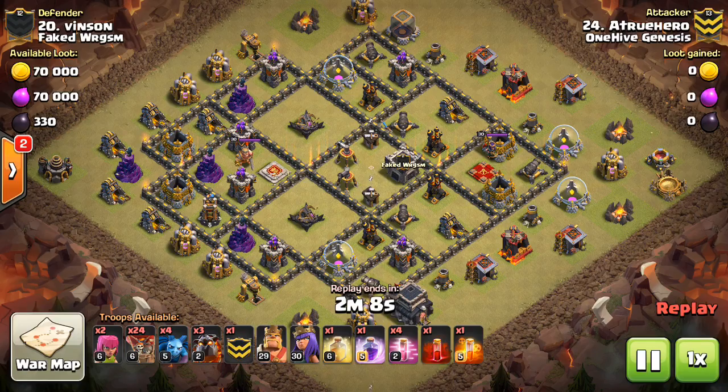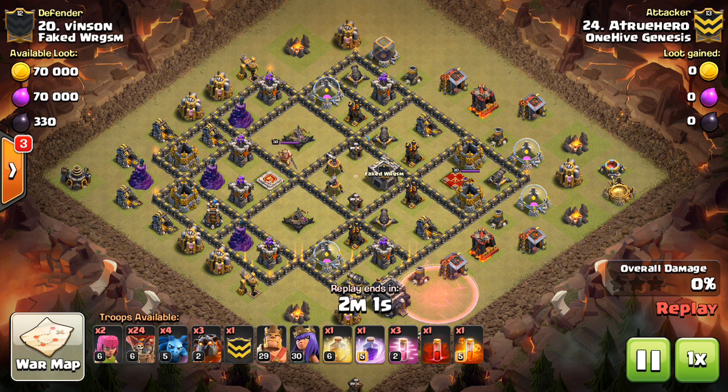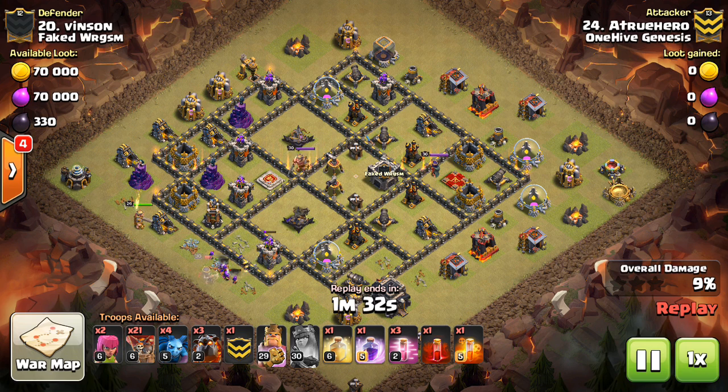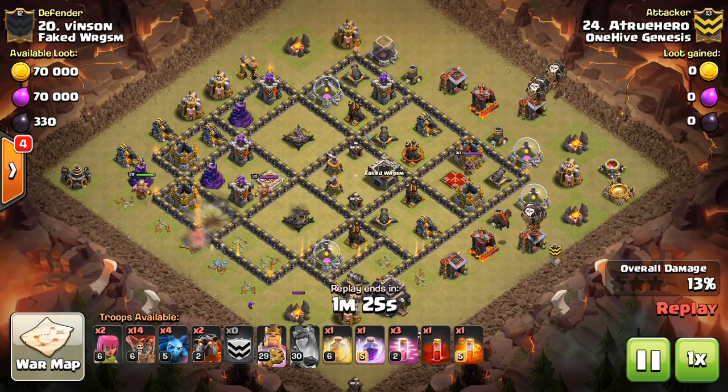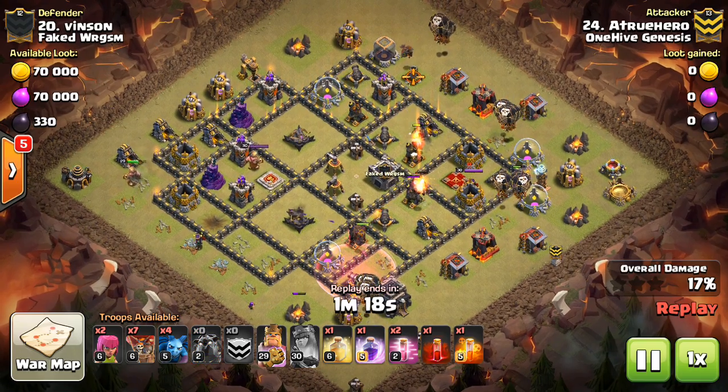Moving on to number 20 — another true hero and I like this one because the offset queen. Don't always think skelly spell — it's more like a suicide king or something. Really nice here: CC lure just sends in a few loons to lure the potential CC that might come out, but there's nothing that can target his loons in there. So he knows — okay, good — he can just use his heroes and the CC will never come out as long as the heroes stay far enough away. The Queen steps up getting some good value on the back end of this base.